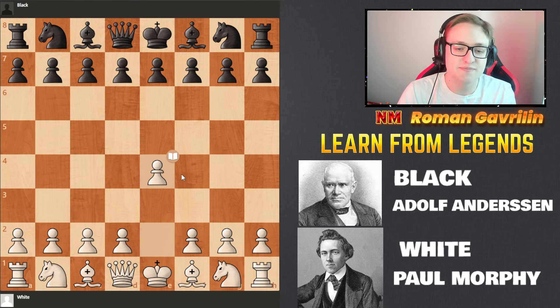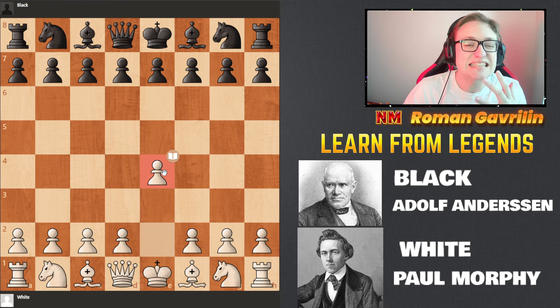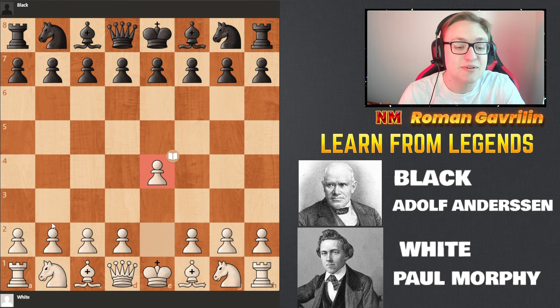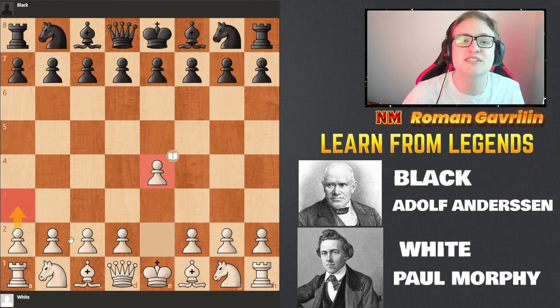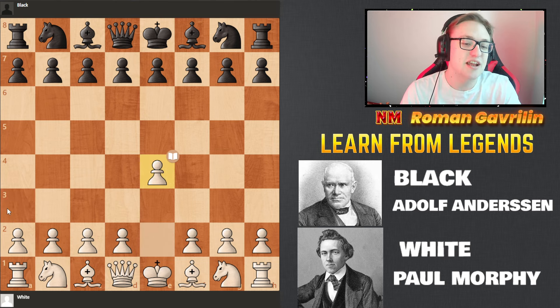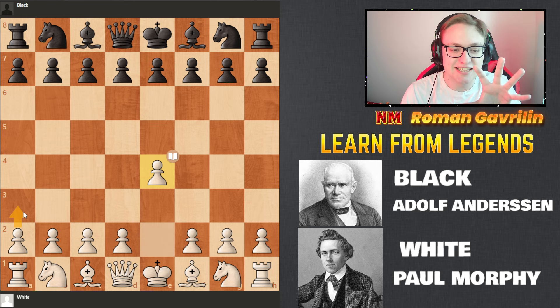He played E4 in most of his games. At some point I heard stories he became so good that he started playing A3 on the first move to make sure his opponents had chances — he was so bored. Imagine Magnus starts playing A3 against Hikaru, against Fabi, against other top chess players.